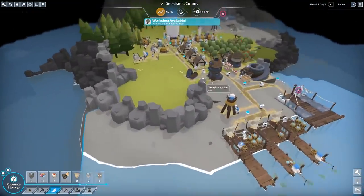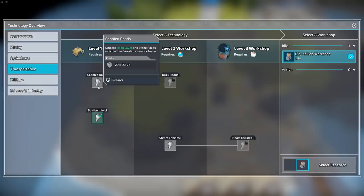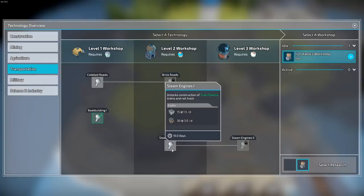We've got the Kayleigh's Workshop select research, so boat building is done, which is good. Cobbled roads — allowed road layer and stone roads, which allow carrybots to work faster. I can't see that being a massive thing though.